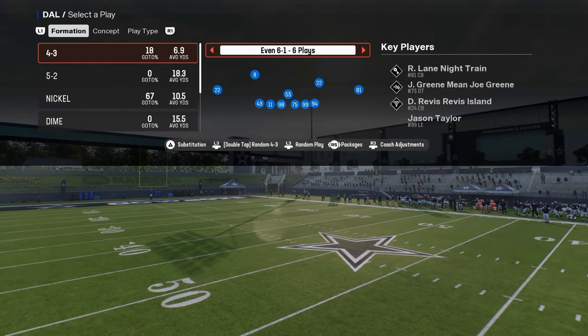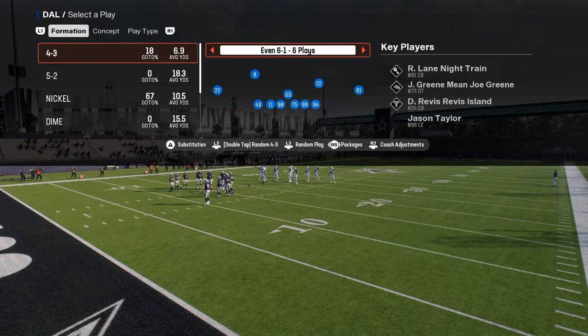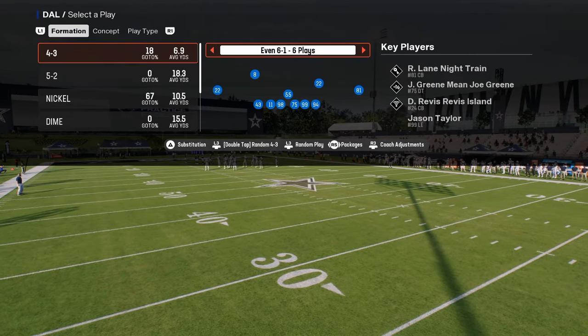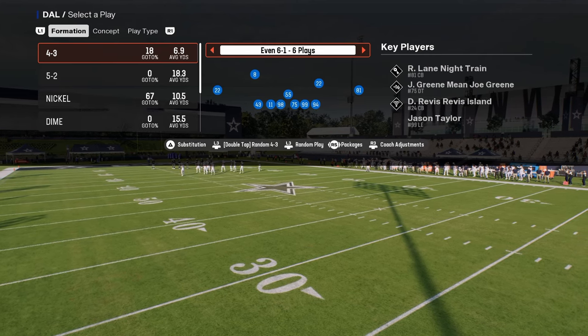We're actually going to be dropping this defense in the community later this week. This is the 4-3 even 6-1, and this defense is really good because it probably has the best sheds in the game. It has match coverage, some really good blitzes, and it's great against the run, so it's a very versatile defense.